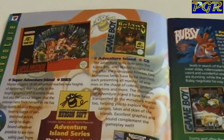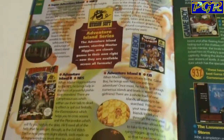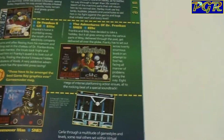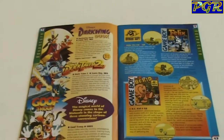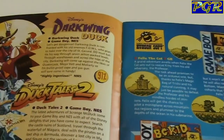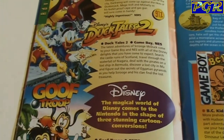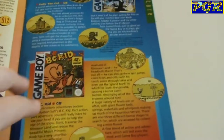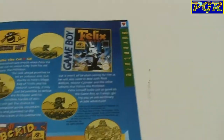So Adventure Island — top left here. Adventure Island on the Game Boy as well. More Hudson Soft goodness. Lawn Mower Man — an awful film. Bubsy the Bobcat. There's plenty in this magazine — it's basically like a pamphlet you would have taken for free back in the day. We've got Darkwing Duck — never heard of that, but 91%, so they must have been liking that. We've got Goof Troop and DuckTales 2. Felix the Cat — I remember Felix the Cat from when I was a kid, not that game but the actual character.